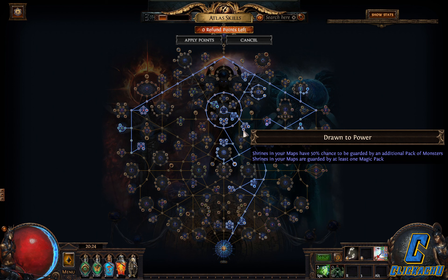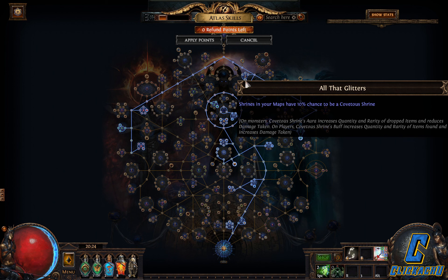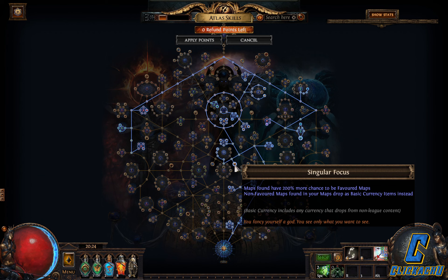I also grabbed all of the Shrine notables. I'm still testing it but the Older Glitters notable is interesting as it gives 10% for the Shrines to be converted to a Shrine which gives 15% increased quantity of items found and 50% increased rarity of items found — but watch out as this buff also grants 20% increased damage taken. The last notable is Singular Focus which converts all of the non-favorite maps into basic currency, and since I don't have any favorite maps I generally drop no maps, which also saves me time.